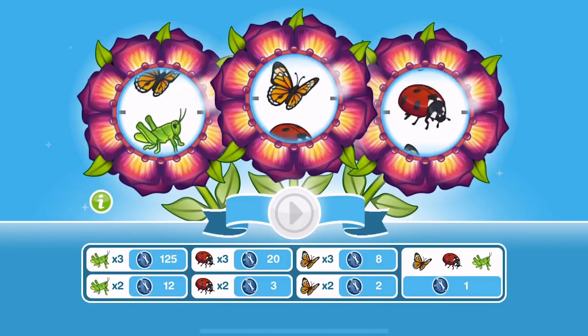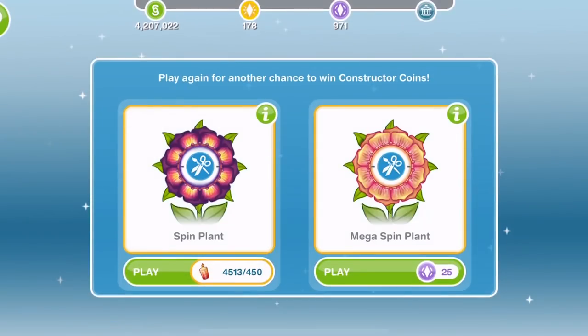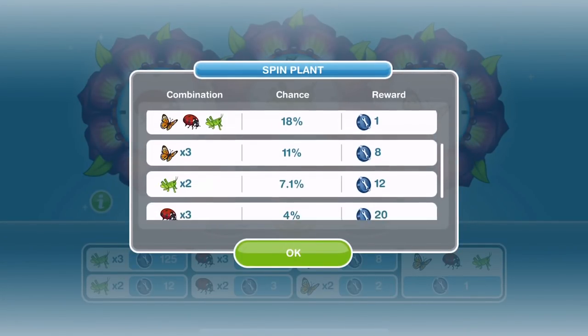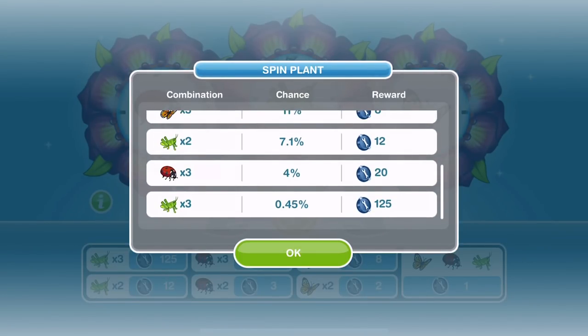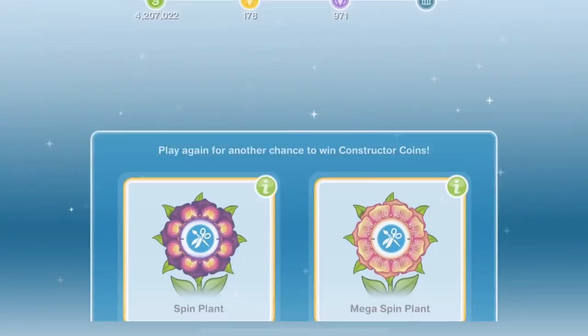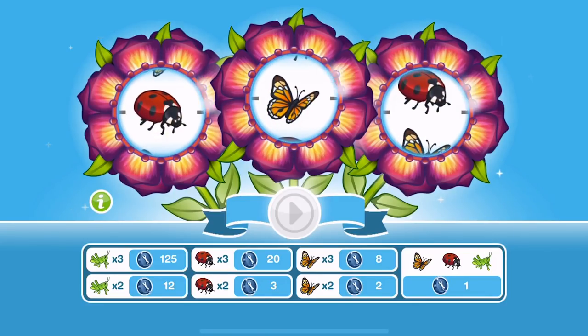Two — that's rubbish. In the spins I've done up until now I've never gotten the 12. Two and a one — this is what I normally get. I do like now that they have the probability information there showing how likely each result is. You're only 0.45% likely to get the top prize, so every 200 spins or so you should get one. I feel like you should get at least one of those three grasshoppers across the whole event. It feels like I've spun this about 200 times.